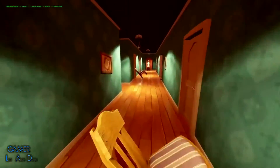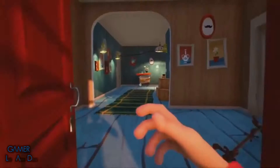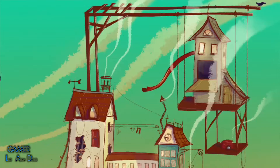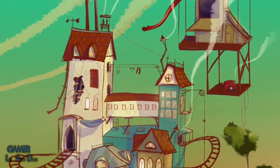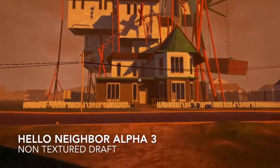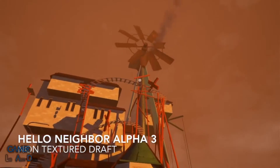The main feature coming on December the 22nd is the Alpha 3 update, and coming up any second now we have got the draft of the house that you're going to be able to play in that update. We've also got some gameplay footage that you can see on screen now, showing what the finished house is going to look like.